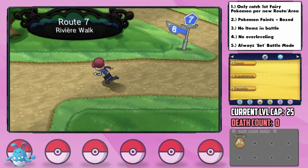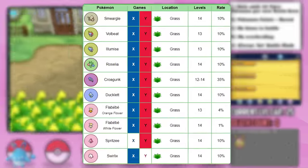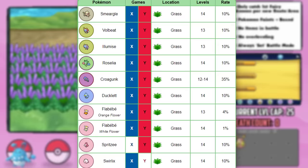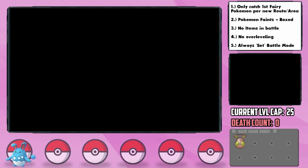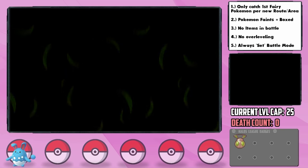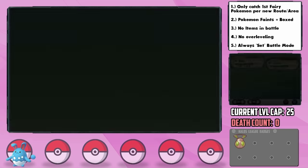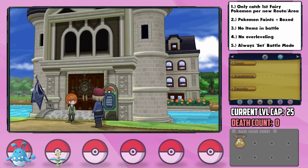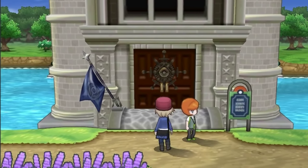At long last we get to Route 7, where we can finally get another encounter. This is the only place we can get a Spritzee too, although I don't really have a way to trade-evolve it, and it's a worse Pokémon than Gardevoir would be, so I'm hoping for a Flabébé here — which is a much higher chance in the purple flowers anyway. The plan works as we catch a beautiful blue-flowered one. I name her Ciela, and she has a Lax nature, plus Defense and minus Special Defense. I'll take it.